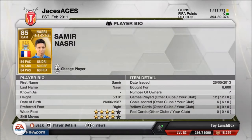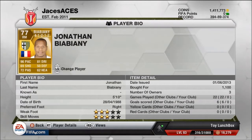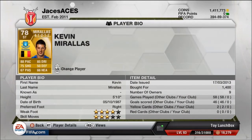Sammy Nazri I picked up for 8,600 coins — 4 star skill, 4 star weak foot. His card says 76 shooting but I don't believe that one bit; he's got some great long shots. Try them from around the halfway line and he will score. Jonathan Biabiani has 96 pace which is very useful at 1,100 coins. You can go with Hatem Ben Arfa if you want those 5 star skills.